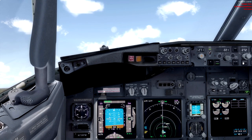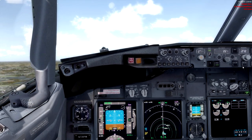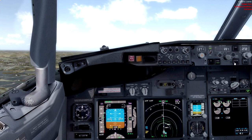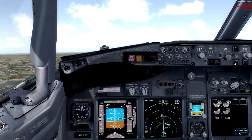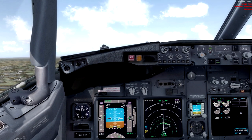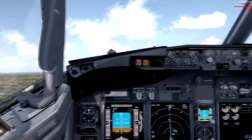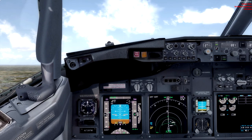We can go to flaps-up speed now. Pitching down to 10 degrees for our acceleration height — go flaps 1 and now we can go flaps up. Good stuff, we just carry on the climb up to 3,000 feet and clean up here, do our after-takeoff bits and pieces, and maintain runway heading.